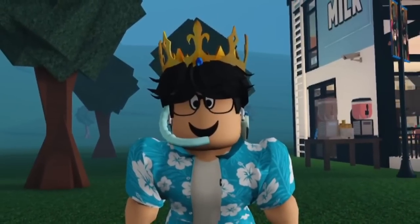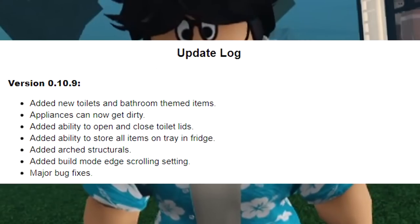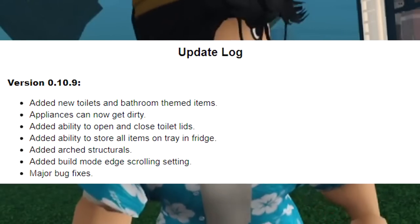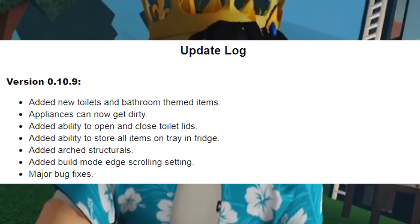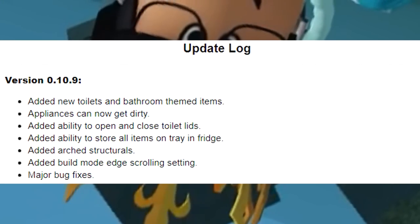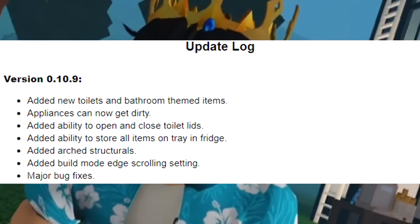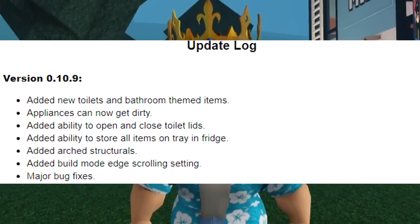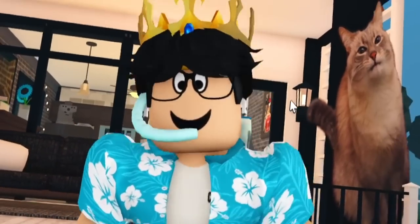All right, so this is version 0.10.9. They added new toilets and bathroom-themed items. Appliances can now get dirty. Added ability to open and close a toilet lid. Added ability to store all items on a tray in the fridge. Added arch structurals. Added build mode edge scrolling setting, and major bug fixes. In a way, it's a pretty interesting update.